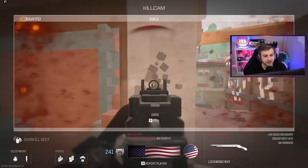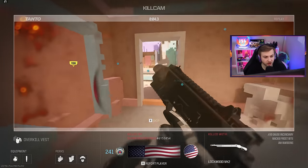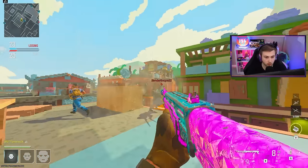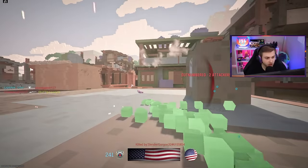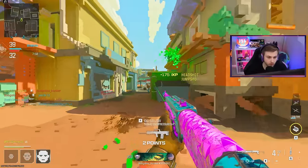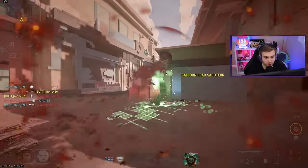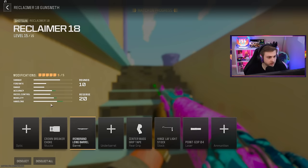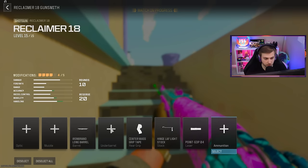That guy had time to throw a grenade, reload his gun, and still kill me. That was the perfect opportunity for a double and I couldn't even get one. I am going to try slugs — let's take off this muzzle and throw slugs on. It's going to be a lot more difficult to get hipfire kills with slugs, but I think the double kills are probably going to be harder without them.